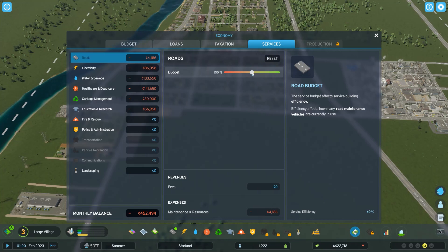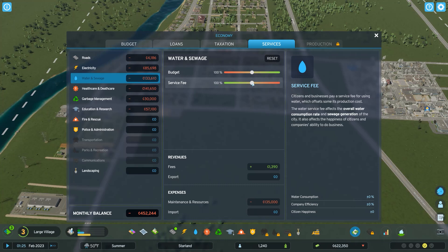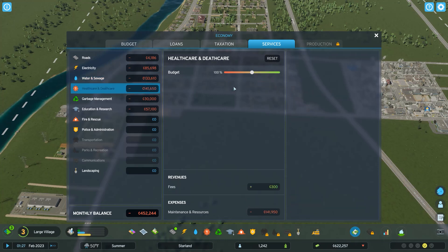Do I need full budget on all the resources? Roads — I wish you could set them all down just a little bit. I'm not spending that much on roads. Water and sewage is really expensive. I don't have too much.